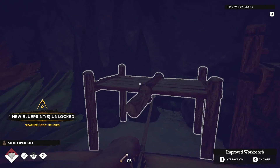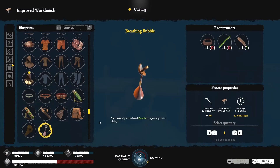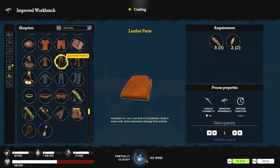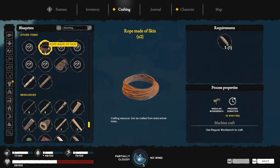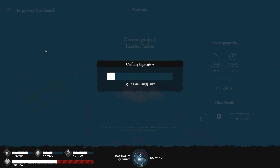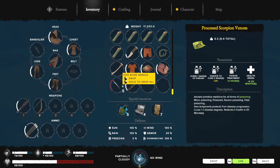Leather hood - should I also make this? Clothing first. We need rope made of skin - I'll make that last. Ropes made of skin done, now we should be able to make the final piece of the suit - the leather jacket. That used up literally all of our components.